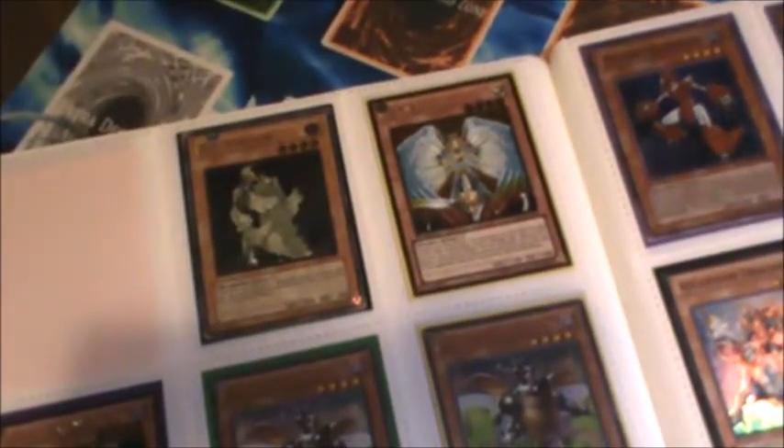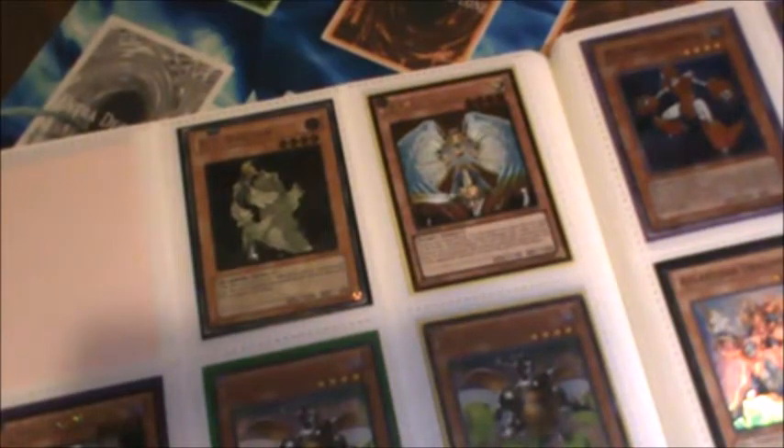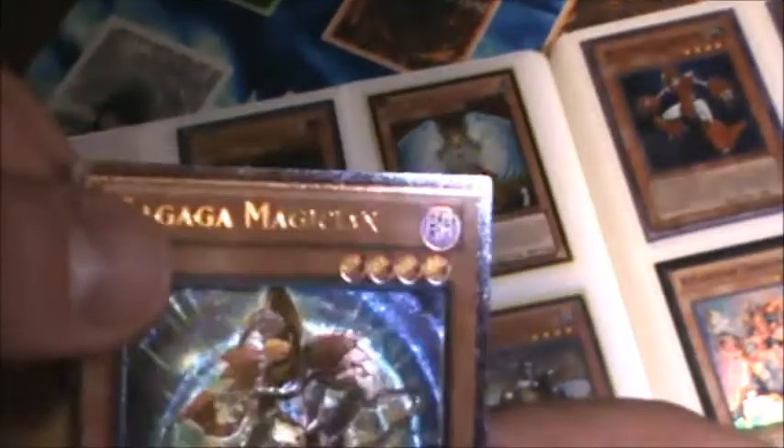If you guys are fans of misprints, there's that one. All three of those Makina Gear Frames are first edition. There's a gold rare Summoner's Art — kind of premium gold — that is pretty beat up. There's an Ultimate Rare DD Survivor. That Gagaga Magician — the foil is slightly low on it; you can see the foil is a little low and you can see the dark symbol up here.